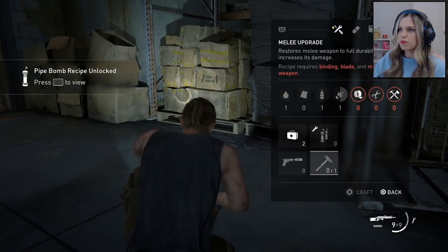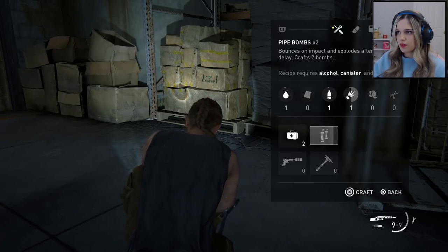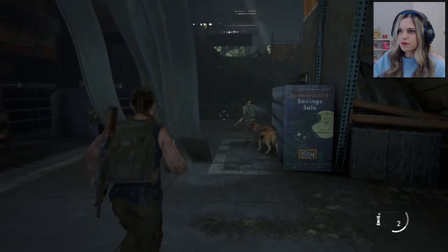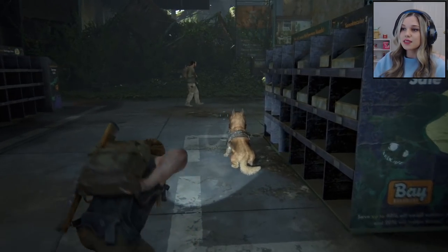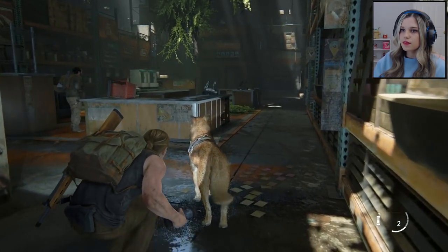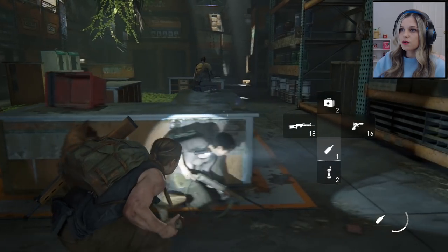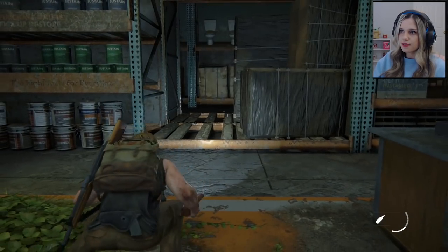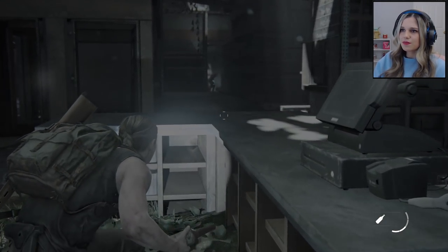I guess I can make a pipe bomb — bouncing on impact and explodes after a short delay. I guess we can use these against the scars. Maybe the dog — maybe we can use the dog to our advantage, and maybe she'll pick up a scent. I'm protecting her at all costs. Lots of places to hide in here. Guys, I got company — infected. I don't know which ones can see my flashlight, and I don't know how many there are either. We do have listen mode, but they don't light up, which is odd.